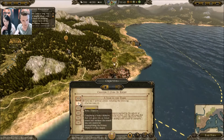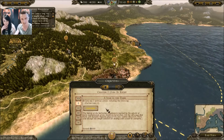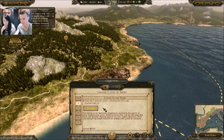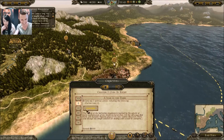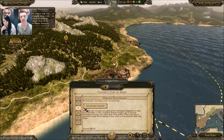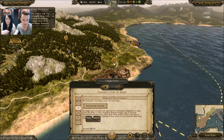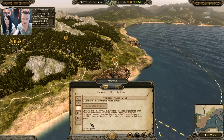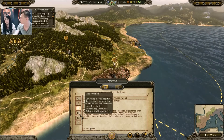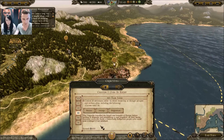Looking at the objectives: Survive — we've seen this one. Two political actions including stabbing the dog — that's the kind of thing we like to do with our spies. So carry out two political actions including Assassinate — we're going to do that. Construct one building from the following: Recruitment Grounds. I think we can do this one — the money reward is necessary at this stage, and it's probably one of the early buildings so it would make sense.